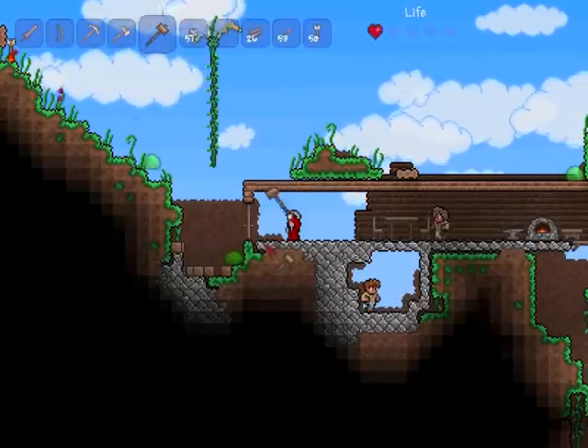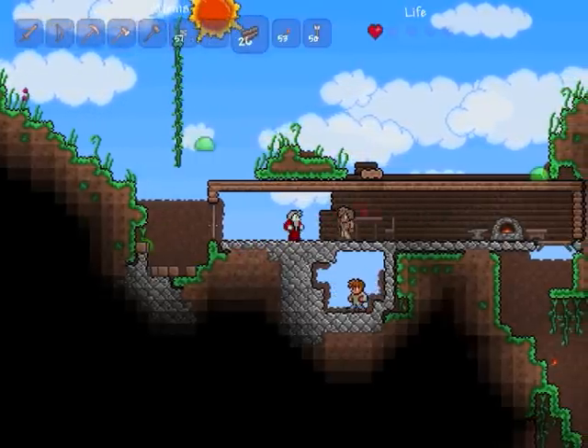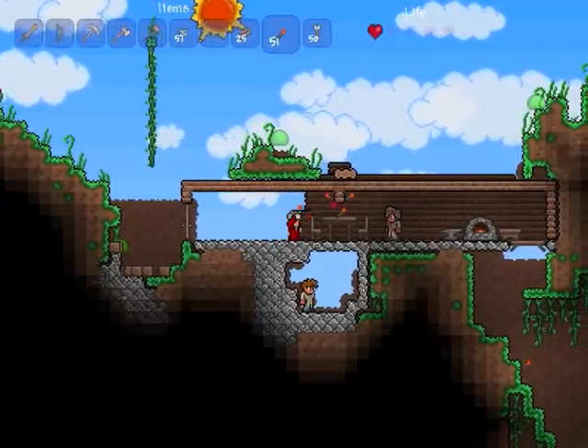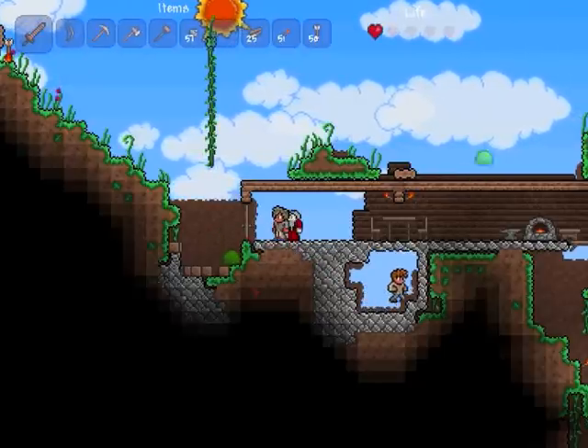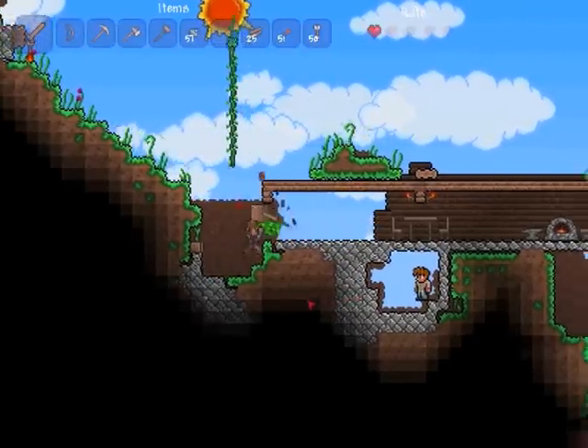Who wouldn't want to live here now? We have half a background and some stuff growing on top of our house. Hang on — I've got an idea. Let's go out and get some wood. Actually I'm out, so I'm going to go get some slime — you don't even have a chance.